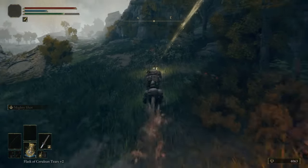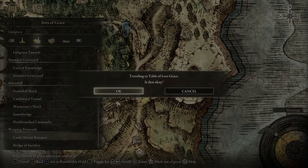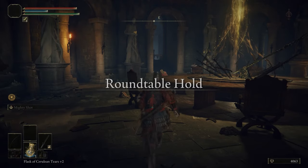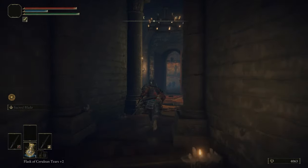Just take care when you're grabbing the map fragment because there is a giant golem, like the one we fought in High Road Cave in an earlier part. Except this one has a big bow and arrow and it is shooting exploding arrows at you, so just be a bit careful when you're picking it up.